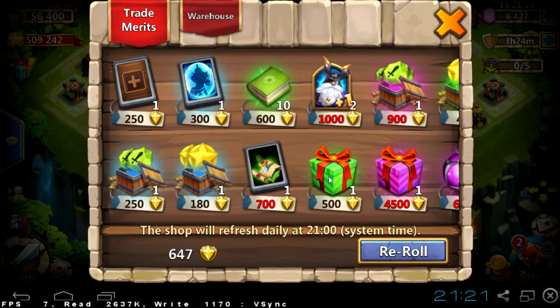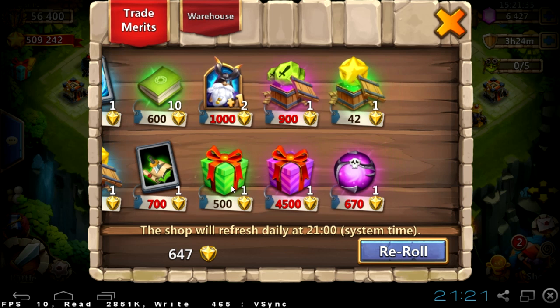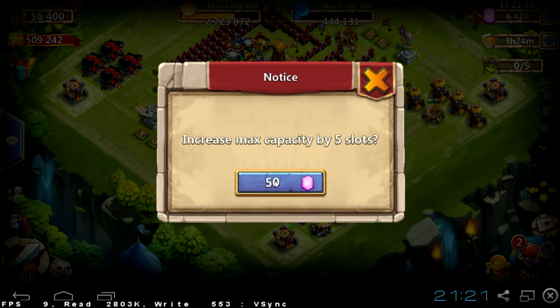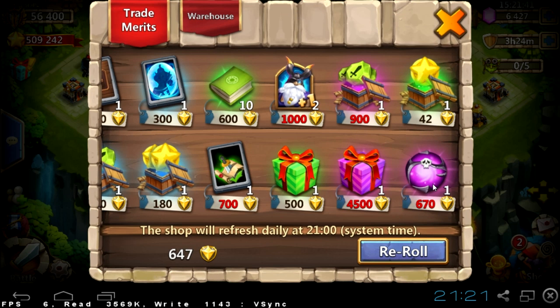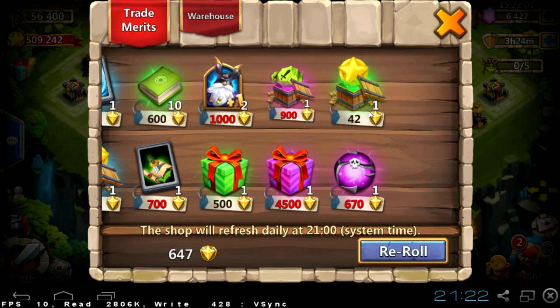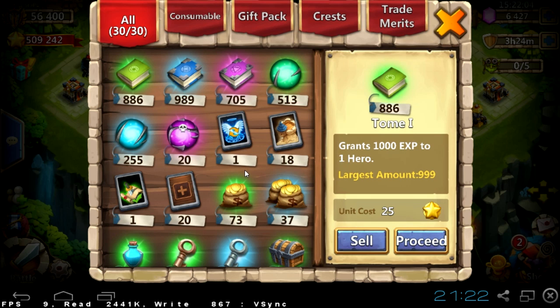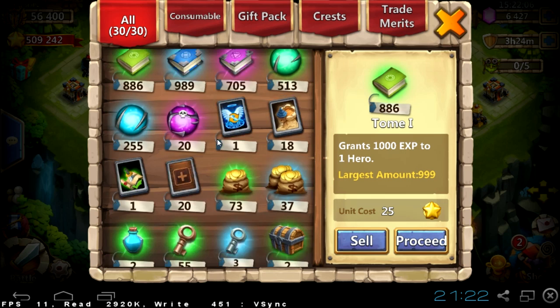I can't see any slime essence here, but let's refresh. Yeah, here we can see that slime essence is much cheaper than it used to be. I think purple slime essence was worth 3000 merits — not sure — but it was way too much.